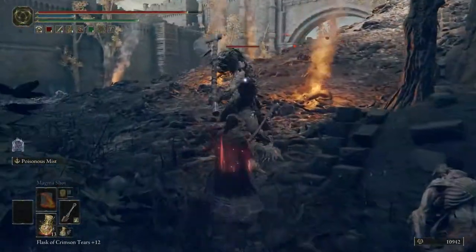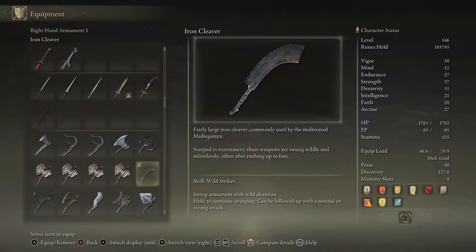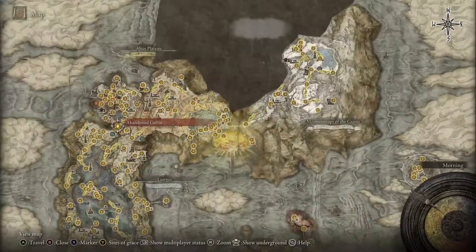The only interesting thing about this Cleaver is that it has a special R2. It actually shares this R2 with the Celebrant's Cleaver. It's basically — you just run up and overhead. It's like a stomp, stomp, stomp overhead.